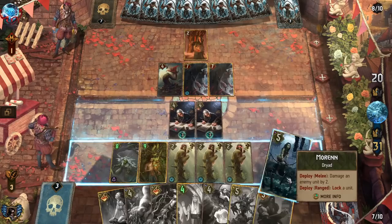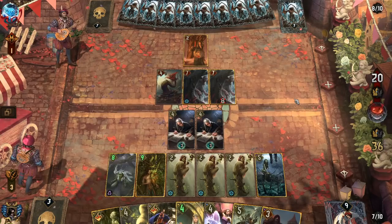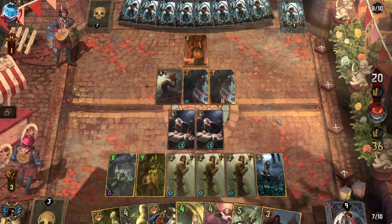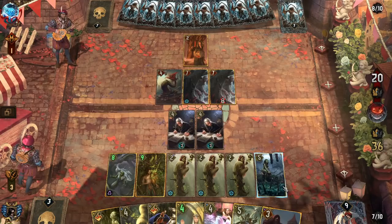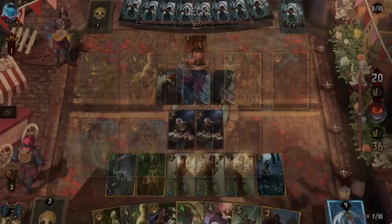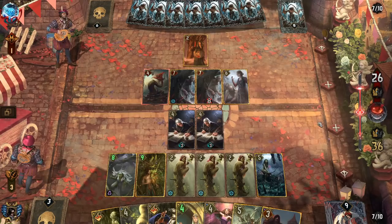We'll take a lock now. I'm kind of worried about board management here. So we'll get down all the Symbiosis as quickly as possible, and then we'll look for the best payoff first. It would probably be these two, maybe the Protector, the Oak — three, four, five, six. We should probably try and get that Oak down soon.